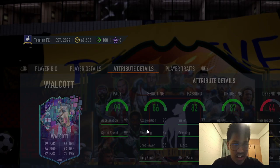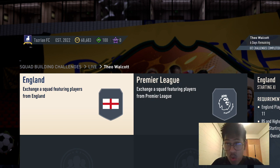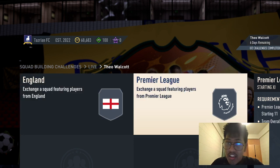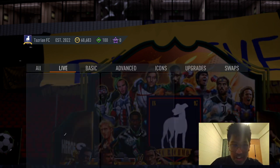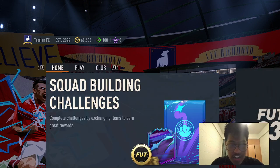Seems like the card looks real good. You need an 83 squad and an 86 squad. Nice, I think it's pretty cheap to get a good card. Let me know in the comments if you're doing it or not.